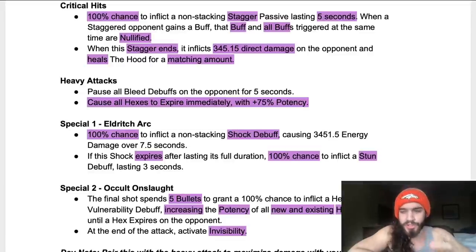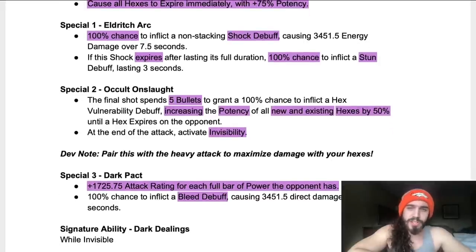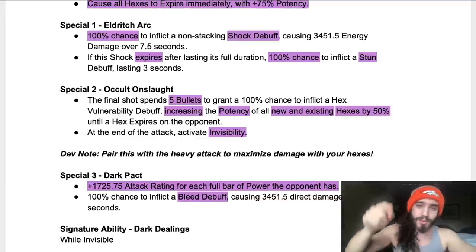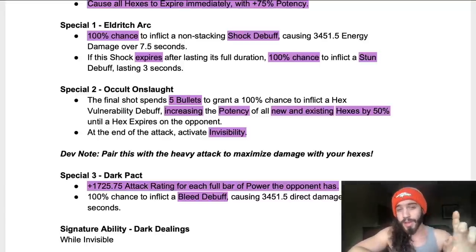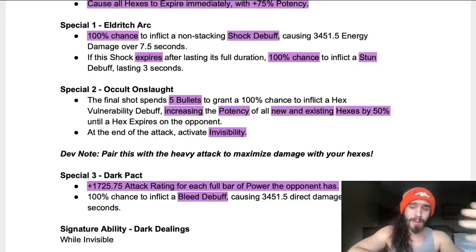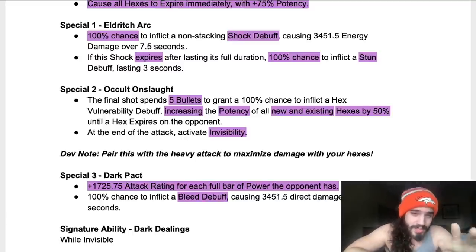Special one: same as always — 100% chance to put a shock debuff, and if it expires, 100% chance to put a stun. Special two — The Final Shot — spends 5 bullets and puts a 100% chance to inflict a Hex Vulnerability debuff, increasing the potency of all new and existing hexes by 50% until the hex on the opponent expires. At the end of the attack, it also activates invisibility. So the combo is: stack hexes, throw special two for +50% potency, go invisible, then heavy attack for +75% potency — lots of damage potential.